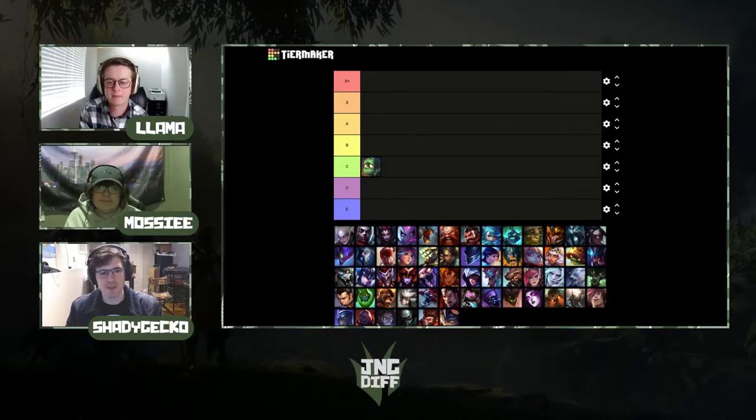Looking at win rates, Amumu when he's okay usually sits one to two percent above baseline — right now he's directly at baseline. In solo queue games go longer, which is where Amumu becomes that unkillable tank, but in comp play early game is so important. That's why you've got Xin Zhao and Jarvan at the top in pro play — having that early game lets late-game scalers get to their power spikes. We'll put him in C for now, but he could move to D.